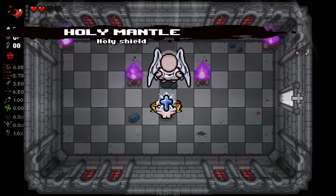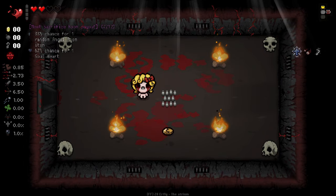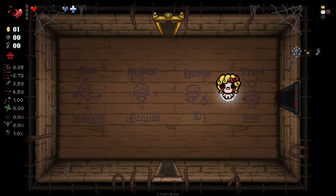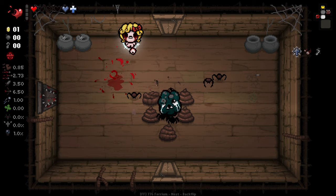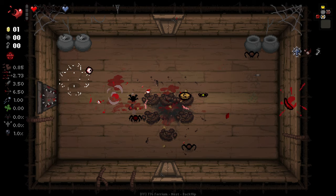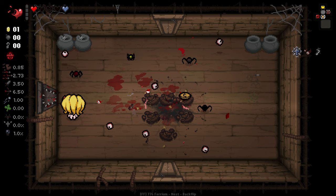We get Holy Mantle right off the bat as well, beautiful. And I'm going to do this one more time and we get just a Soul Heart. Pop, Holy Mantle and this interesting item to start with. It says sometimes get devil items - I'm wondering how sometimes that will be. As for the question of the day, what's your favourite devil item, modded or vanilla?